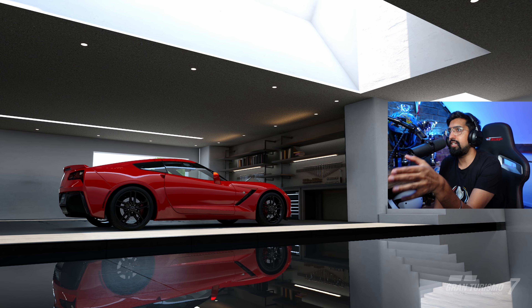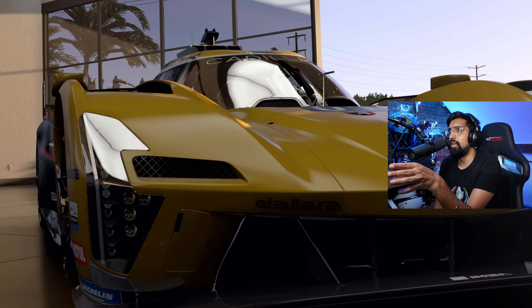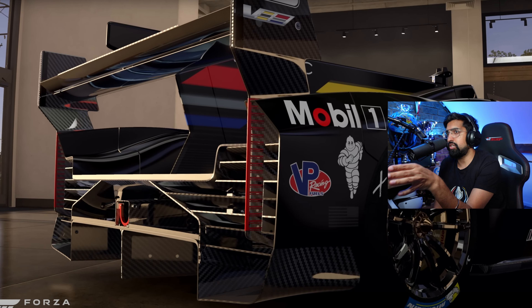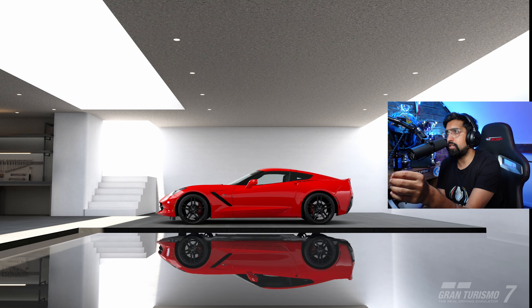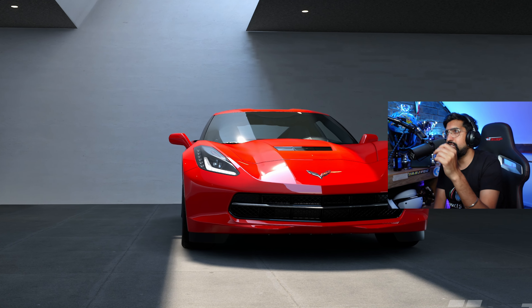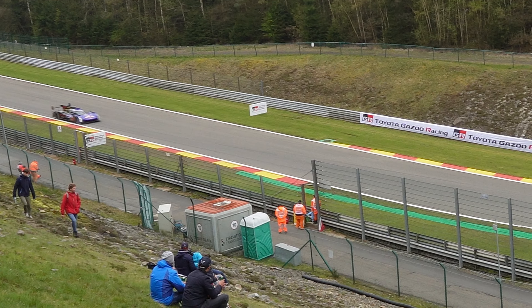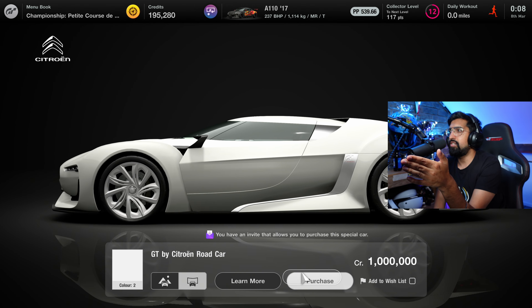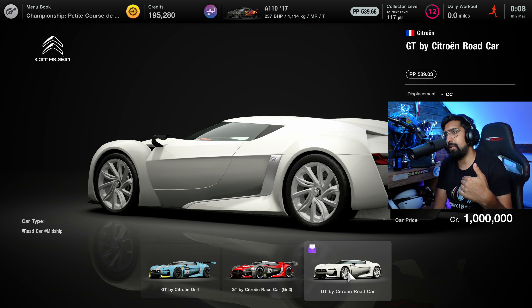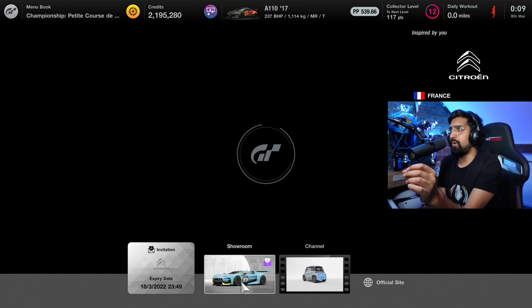GT7 does the graphics really well — look at the GT7 garage with the Corvette C7 compared to the Cadillac hypercar. The reflections, lighting, and smoothness just wipe the floor with Forza — GT7 has that X-factor. But the menus are ancient. If I want to apply a livery on this car I have to go through about 10 billion menus, which is madness.